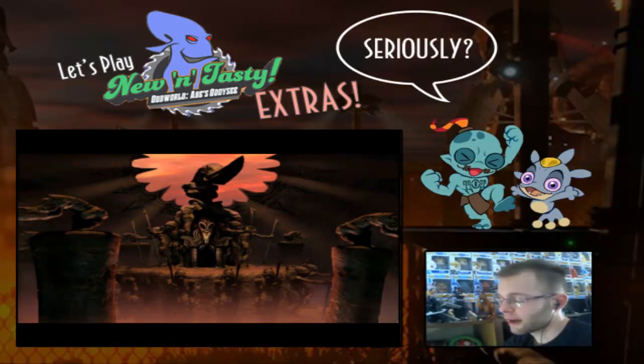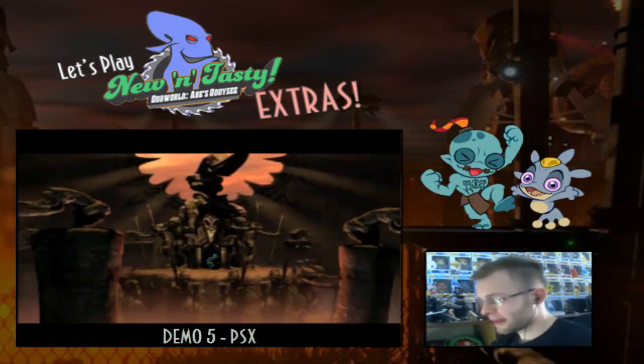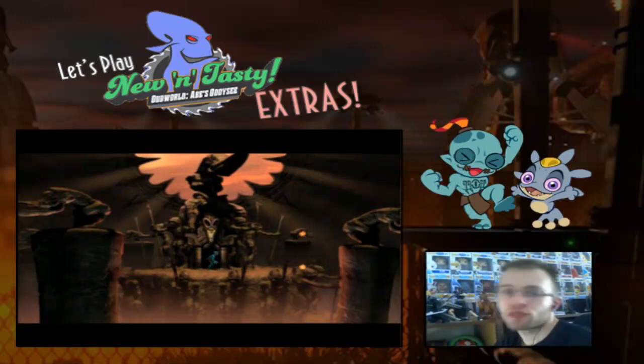And now for demo 5, things start to get a bit silly. In the PC version, Abe just runs off the edge. In the PlayStation version, he chants to open the portal and goes through.